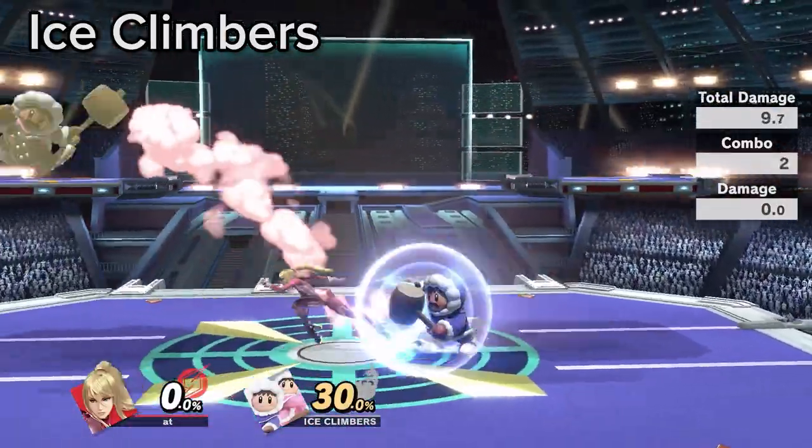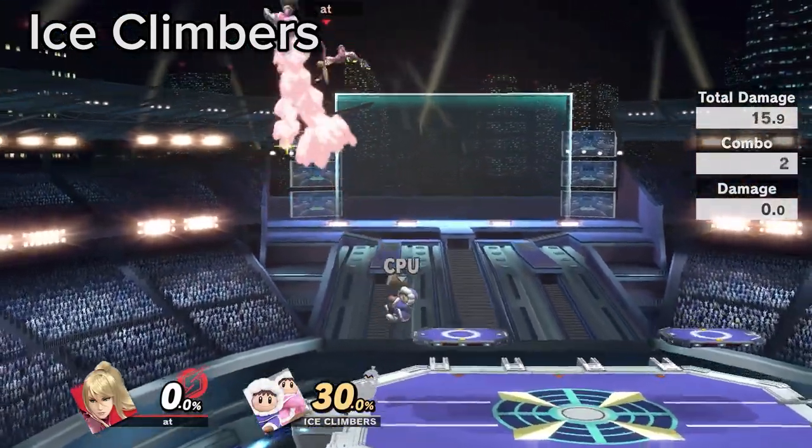When hitting Nana, she does not DI or air dodge combos, so you can do untrue combos that still work.